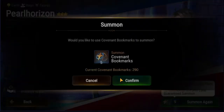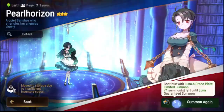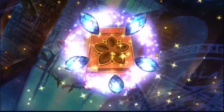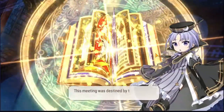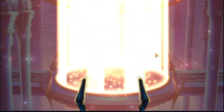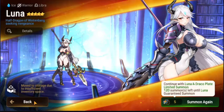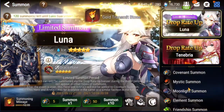We're getting a lot of artifacts out of these summons — it's all just going to be fodder. We got the Luna so I'm going to duck out here and hopefully we have enough to pull that artifact. Here's another Luna — I don't think I do... and there we go. I guess we can do a moonlight summon.